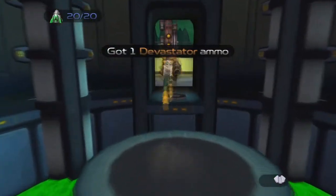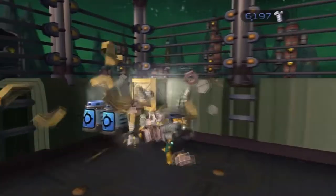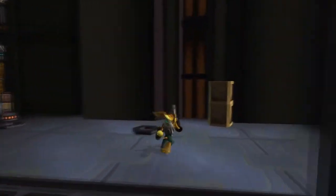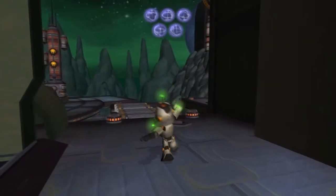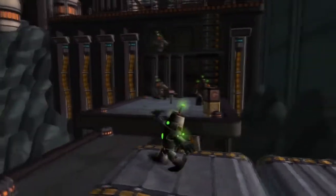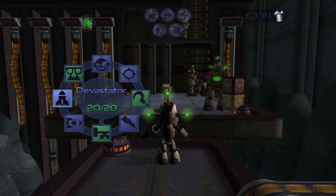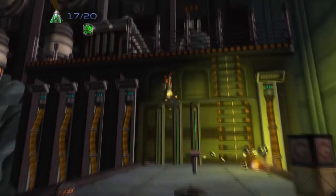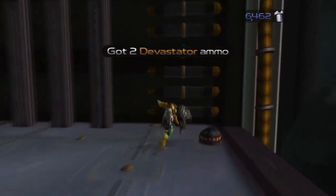I don't really remember if I've gone through how many gold bolts and skill points there are on this planet, so I'm going to do it right now even if I've done it before. There are zero skill points on this planet, but there are actually two gold bolts. We're going to get the first gold bolt in this part, and the second one when we come back here for the third and last time — not counting challenge mode.